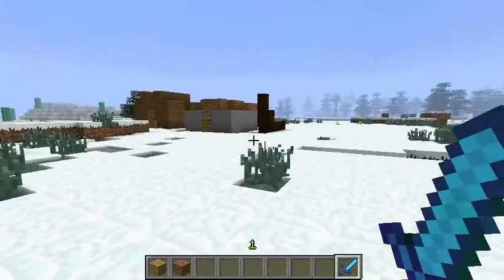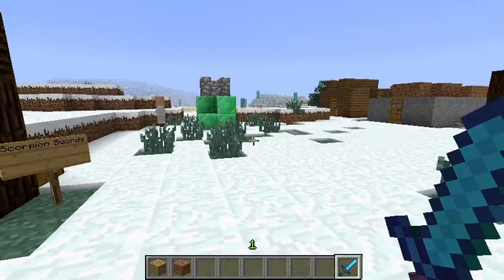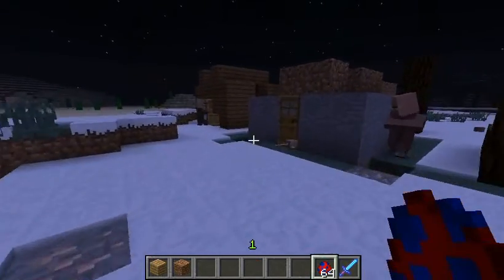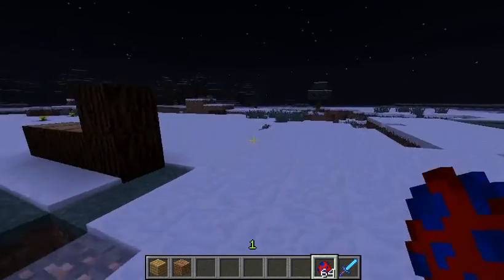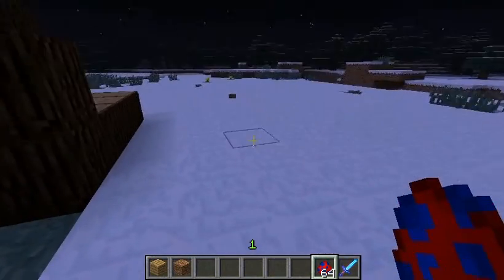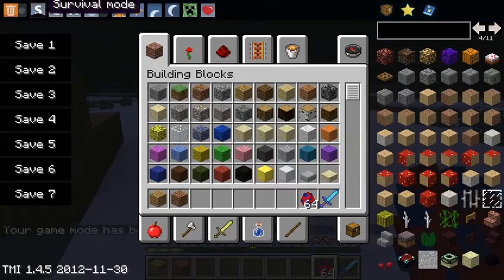Before I go any further, I want to switch this to easy really quickly, then fill health and food and set the time to midnight, because we are about to go over the new mob that was just recently added. The reason I wanted to do this above ground is because this mob is different from any other mob ever added by any modder. This is revolutionary — let's test him out. Right now I'm going to spawn him, and I want to switch to survival here.